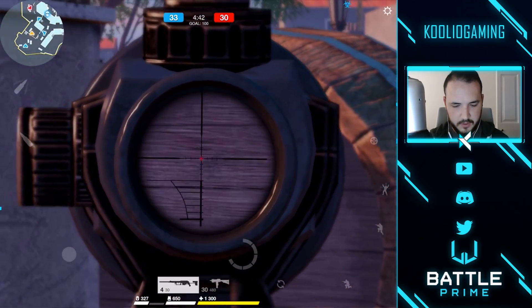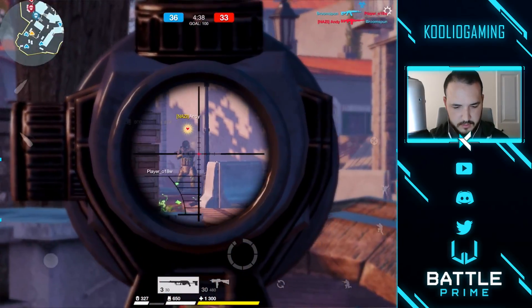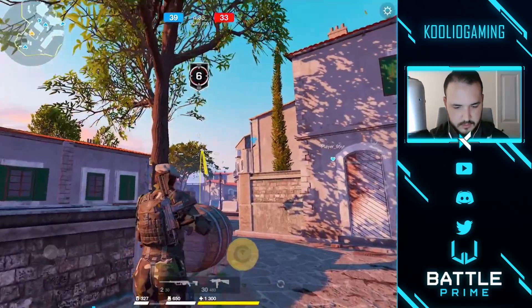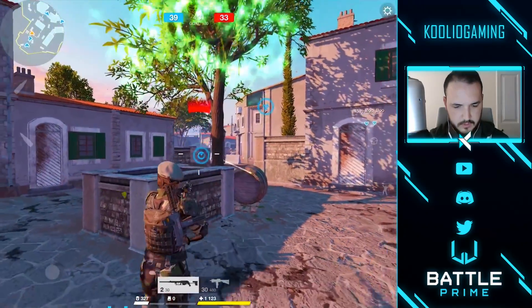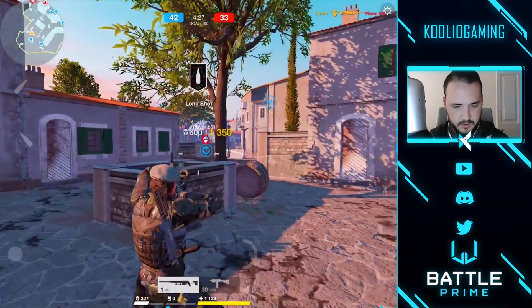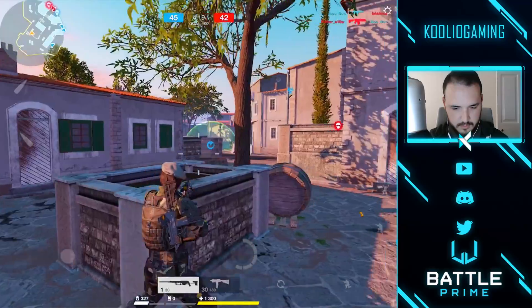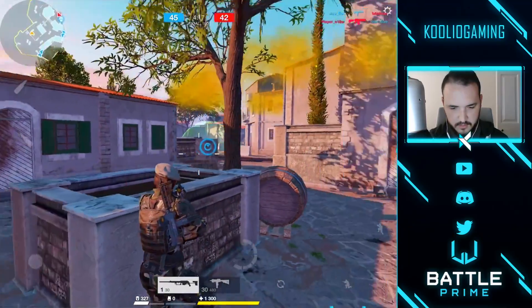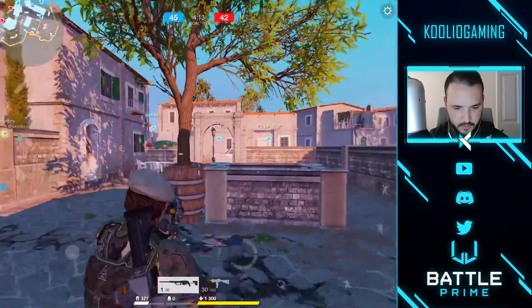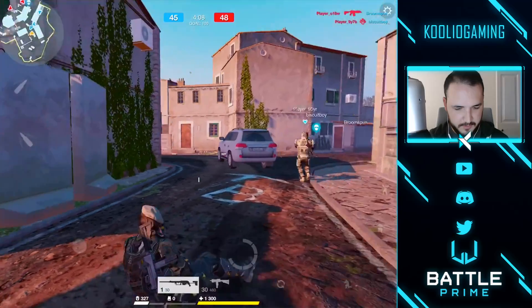We got someone who's sniping over there. Is that a double kill? Look at that headshot — that's nice. Someone just tried to snipe me. What are you doing? Don't try to snipe me, I'm going to take you out. They're still over there. Someone's trying to throw gas at me? Get out of here. You know what, let's move from our position — we've got people wanting revenge against us.